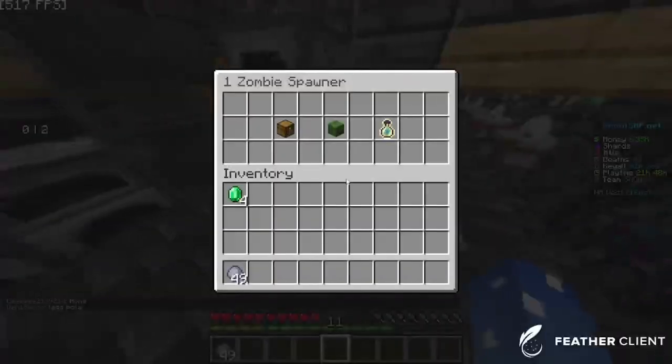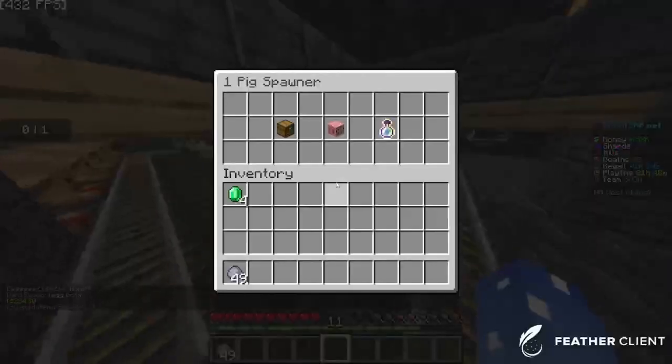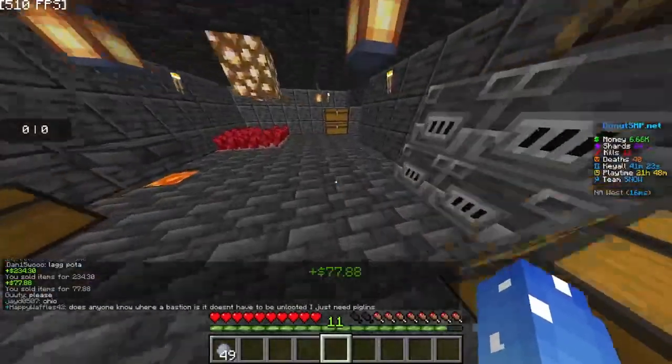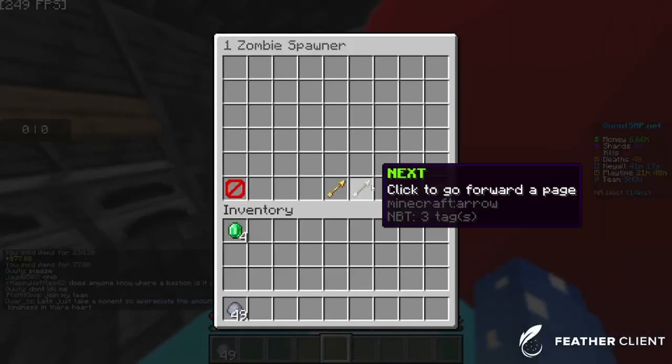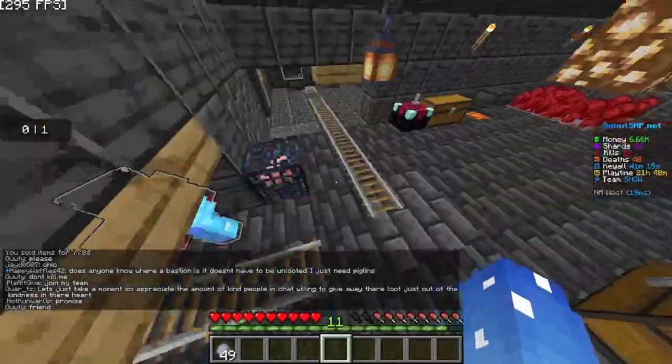Third tip would be spawners. AFK-ing at spawners would give you a lot of money — like, that much. Also, if you stack up the spawners, they give you more money and more storage.